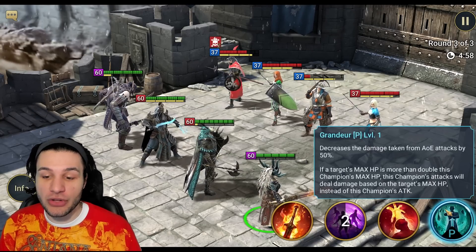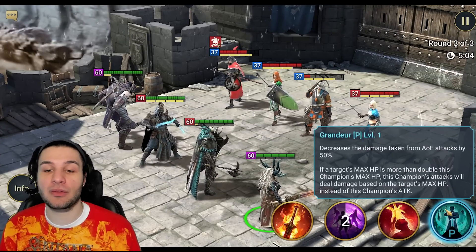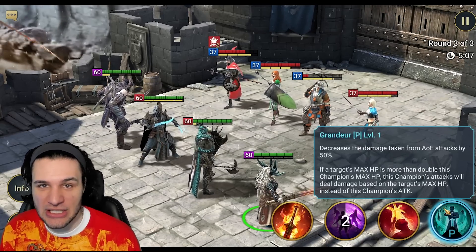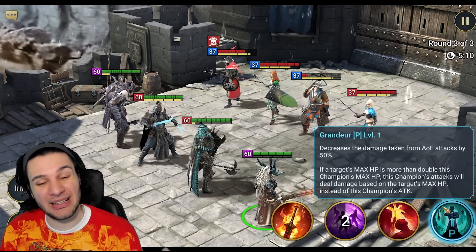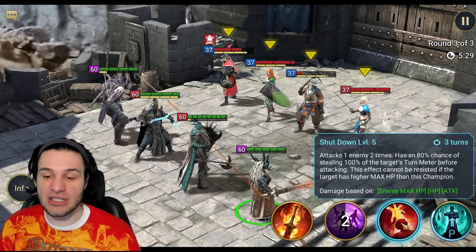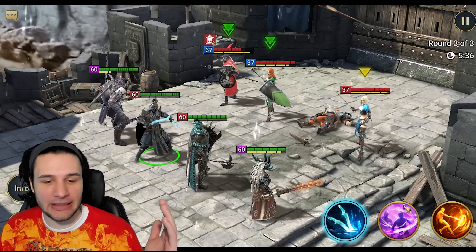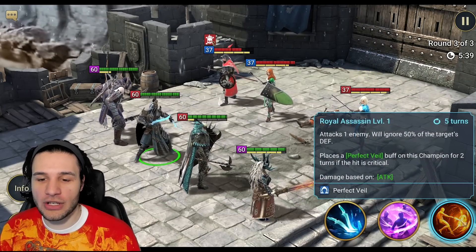Passive: decreases damage taken from AOE attacks by 50%. Also, if the target's HP is double this champion's max HP, this champion's attack will deal damage based on the target's max HP instead of this champion's attack. So this guy is essentially a boss killer. The only issue is that enemy max health abilities are limited on all relevant end-game farming bosses — can this guy stand the test of time? We'll have to test it.